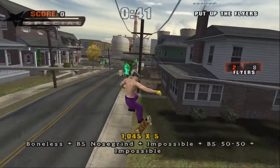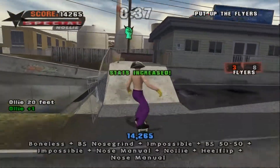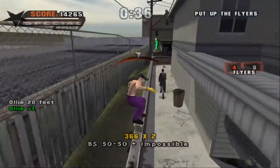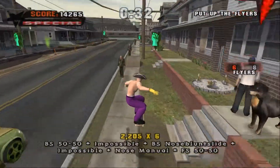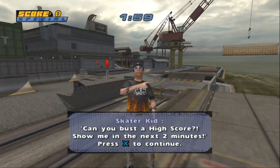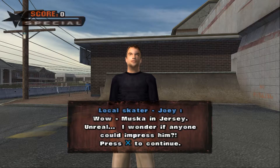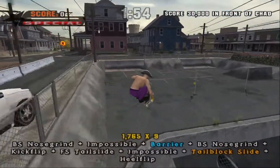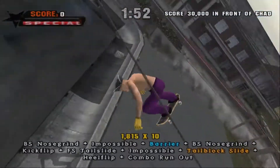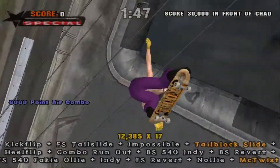You start off as a Jersey nobody who finds themselves working their way up the skating scene. As a result, most of the missions you do are connected to the story. For example, instead of just 'get this high score,' you're now trying to impress people and gain notoriety with your skills. It gives a little more weight to things — like you're actually accomplishing something. Sort of. Only sort of.